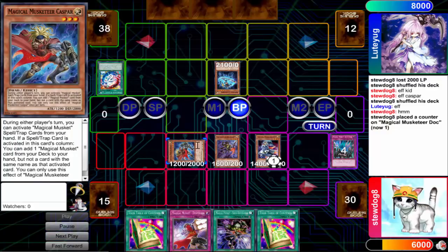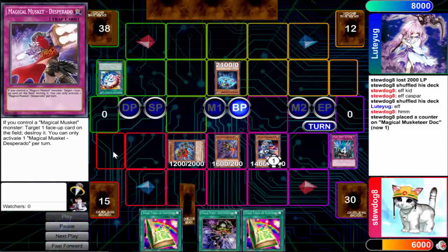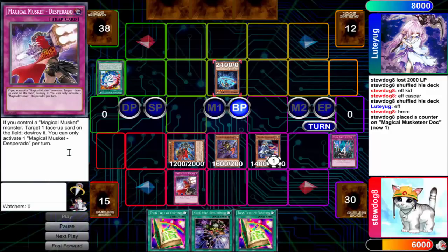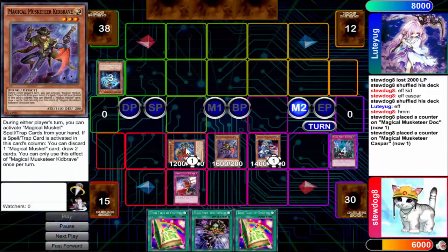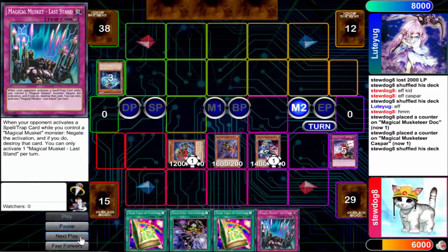He's going to attempt to attack over my Caspar here and I'm just going to respond with the popper trap card. As you can see, the problem with this deck is that you don't draw monsters. There's only so many monsters that are worth playing and if you just don't draw any, you just have the most clunky hands on the face of the planet.